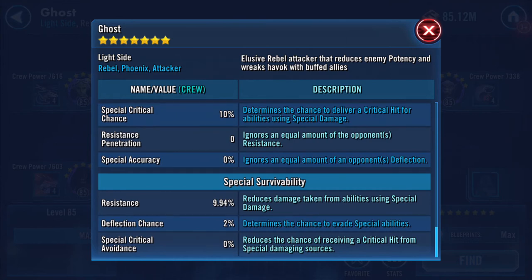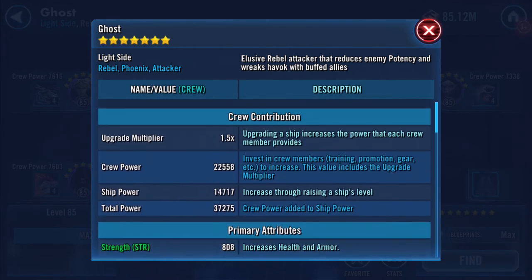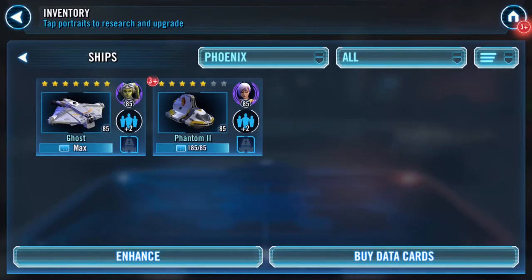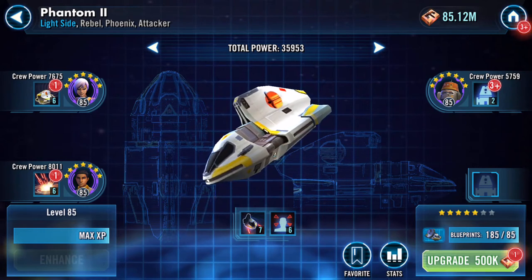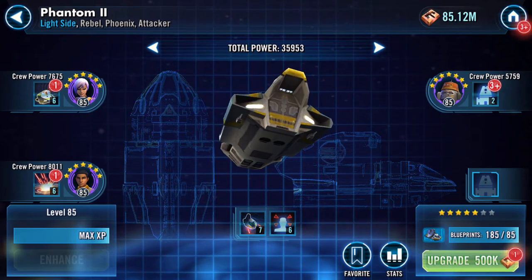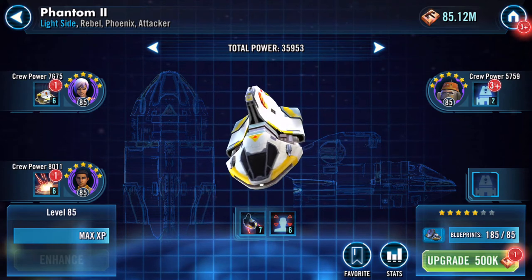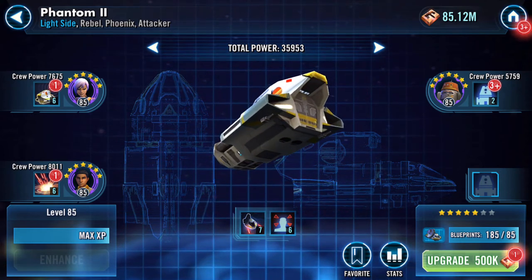Resistance didn't change. Ghost is now seven star: 37,275 total power. You can see who I use and who I don't. I've got Ezra and Sabine - they only need one Omega each to be pretty much fully maxed - and I have Chopper geared up to seven.